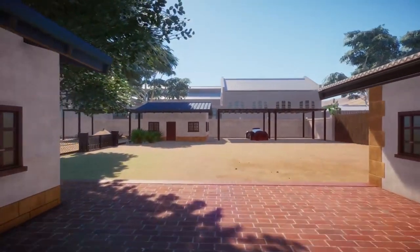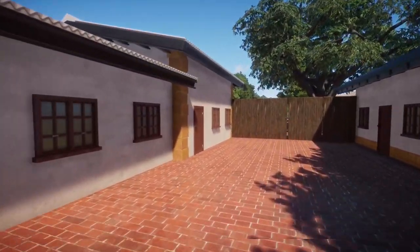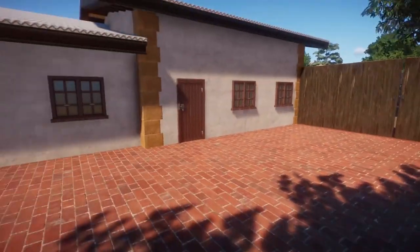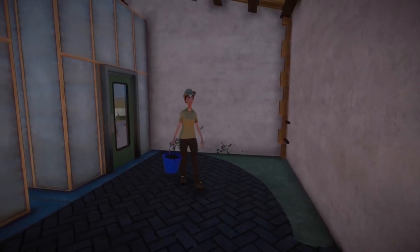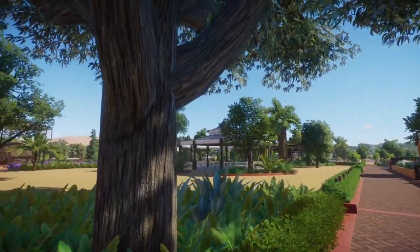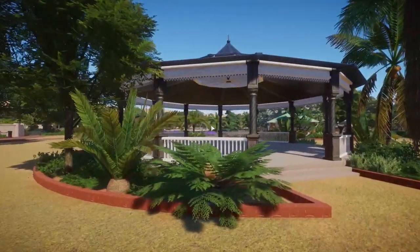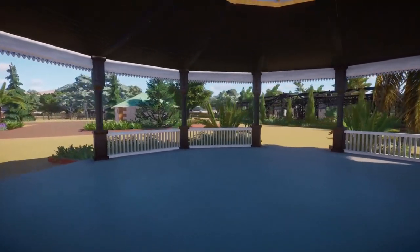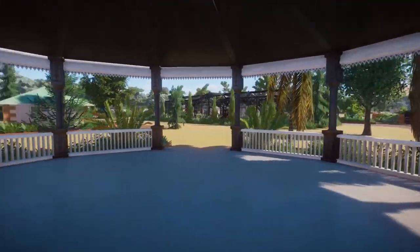Down over here we have some backstage - just like some offices. Got some staff parking over here and I've hidden some buildings in here. I think we've got a staff room in the ground, a trade center and a keeper hut. And we have a gazebo here - probably a really old gazebo. I should actually put some tables out so people can sit and eat, otherwise what's the point of the gazebo?